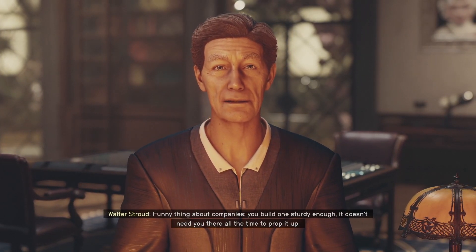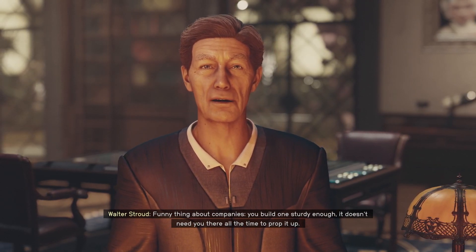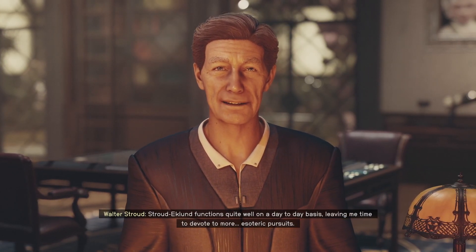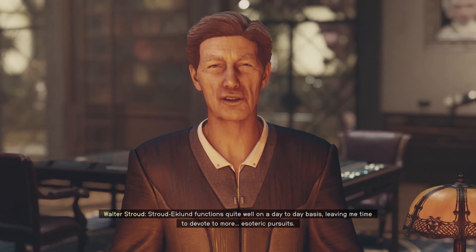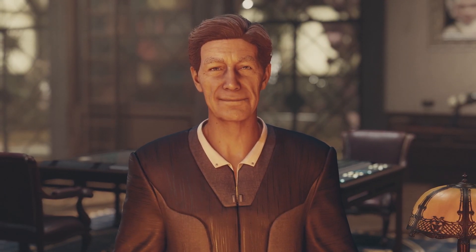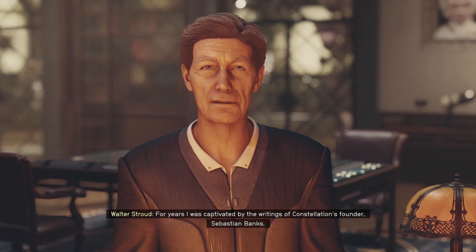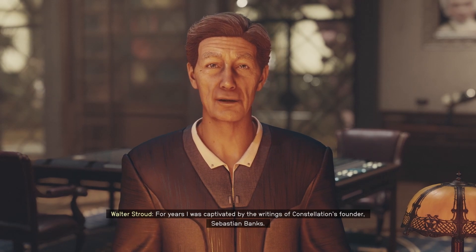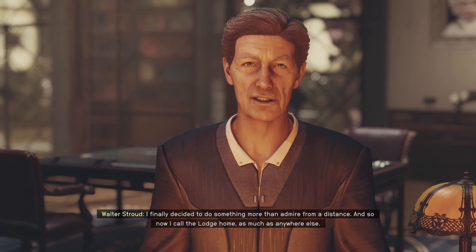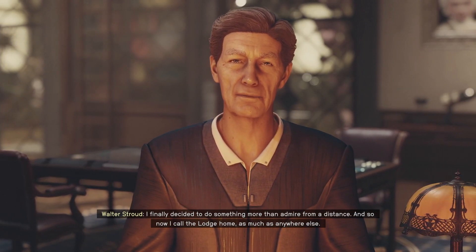'Funny thing about companies - you build one sturdy enough, it doesn't need you there all the time to prop it up. Stroud-Eklund functions quite well day-to-day, leaving me time for more esoteric pursuits. For years I was captivated by the writings of Constellation's founder Sebastian Banks - I finally decided to do something more than admire from a distance, and so now I call the lodge home.'